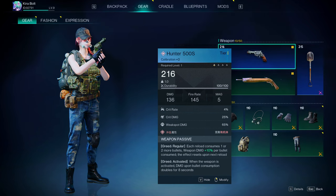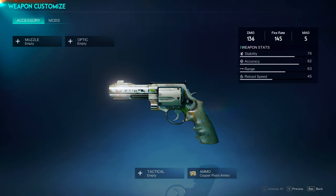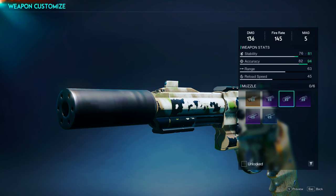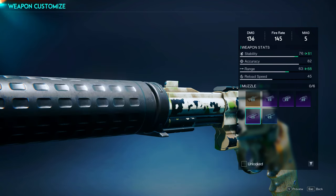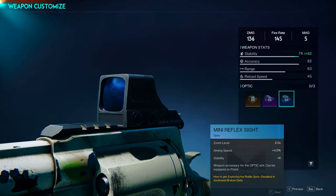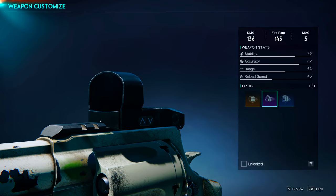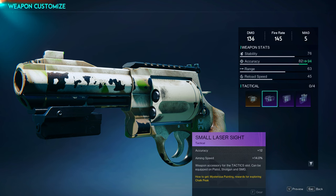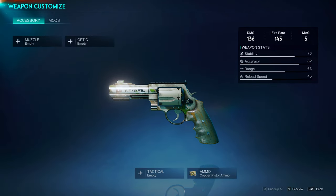Let's talk about weapon modifications — how you can improve your calibration, your tier, and all that. Click on 'modify' on this weapon and there are two things you can pick from. Number one, you'll be able to change the attachments. These are all unlocked by either using your craft station or finding them in shops. Every single one will show a stat increment at the bottom, so you can see the specific benefit each attachment provides.